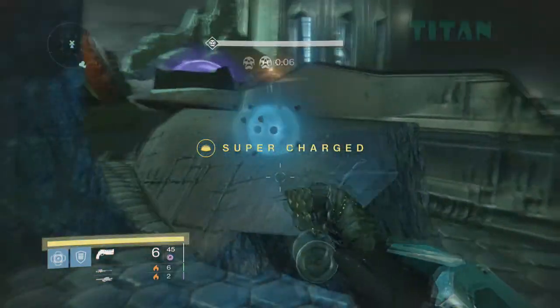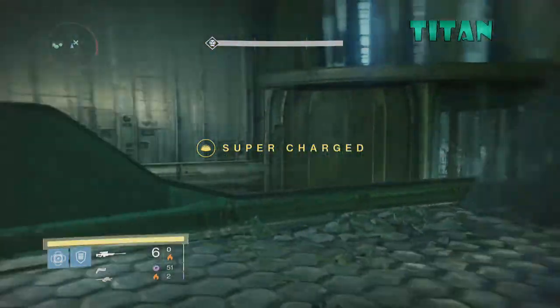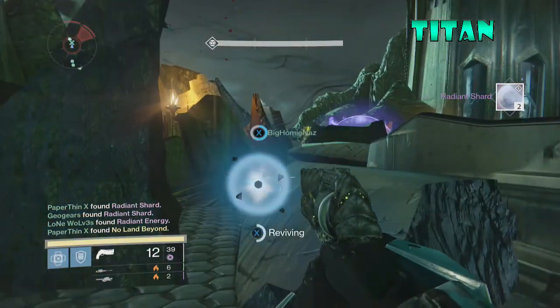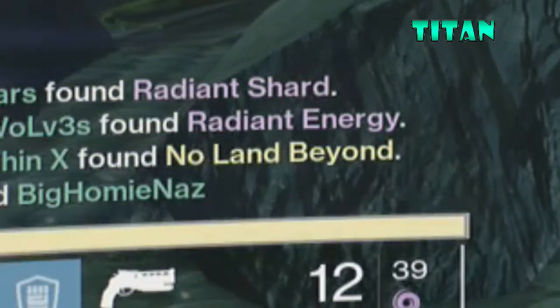Now we move to my Titan. We're on normal Deathsinger and I don't know why I'm still doing it on normal, but I get two shards. And oh look — that guy got the Yellow Horn. Man, I wish I had that gun.